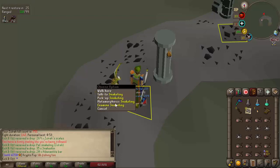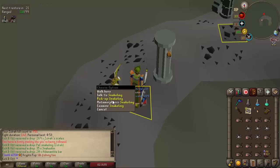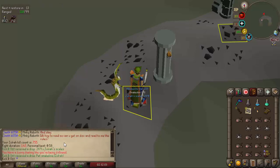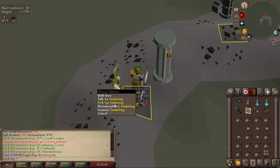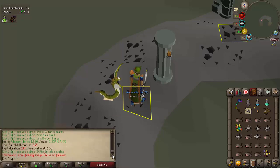A pet snakeling just three or four kills later — one in four thousand. I wanted all of the Zora uniques, so that's four of them, and then either the pet, a jar, or a mutagen. What a drop to get out of the way — pet snakeling, pet number five on the account. Tanzanite fang at 752 KC and pet snakeling at 755.